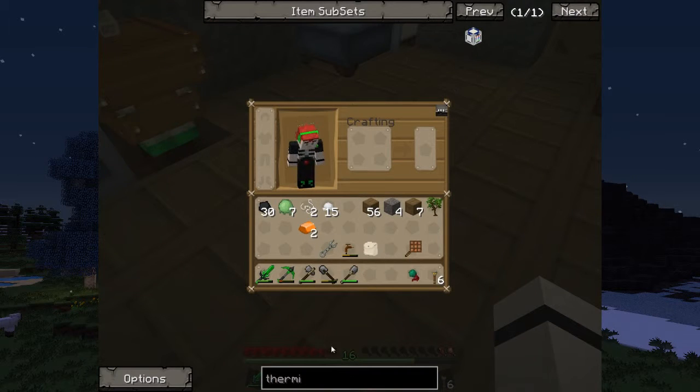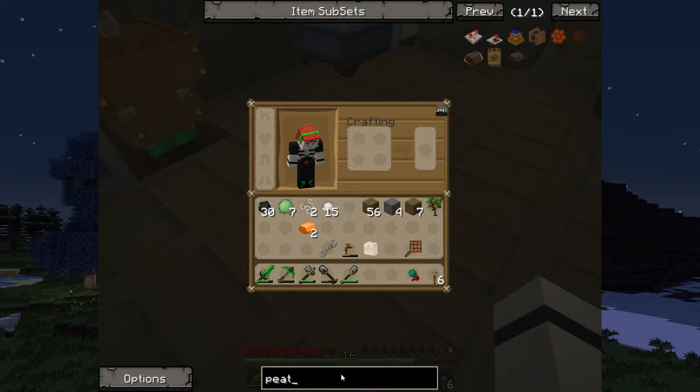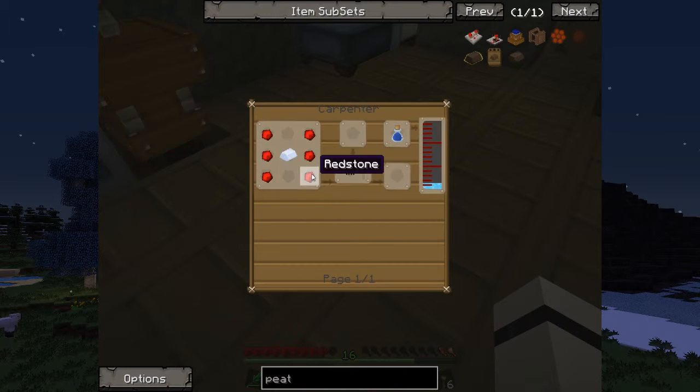So we'll just have a look at the peat bog thing. I need copper electrons and a basic circuit. How do I do that? Redstone and tin in a carpenter. I don't have a carpenter, so I'm going to have to make a carpenter as well, just to make a peat bog.